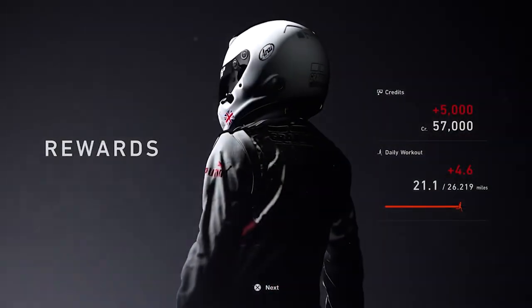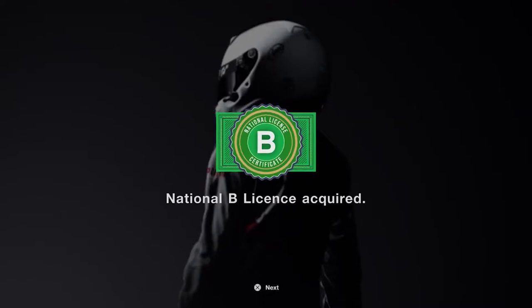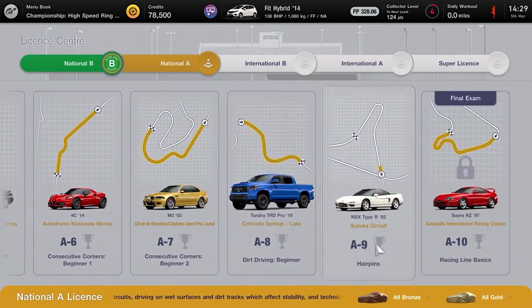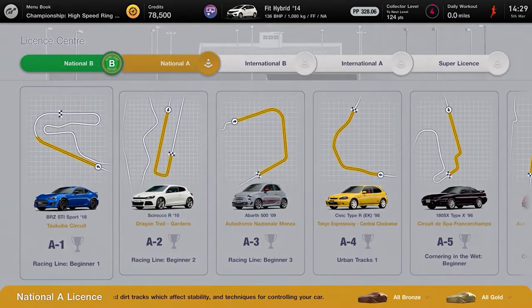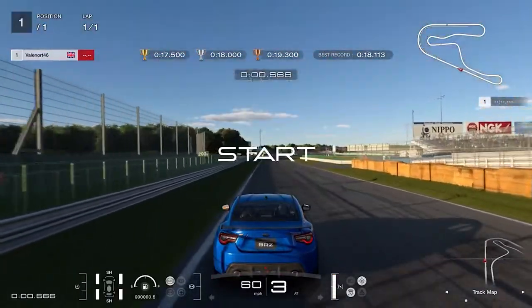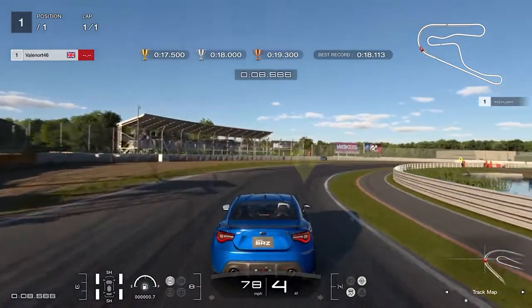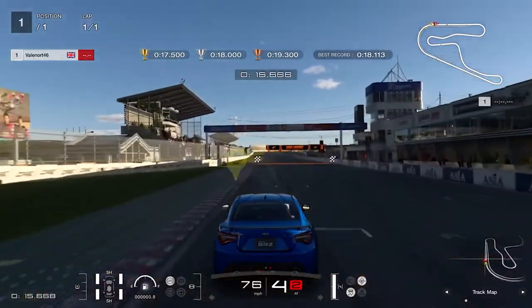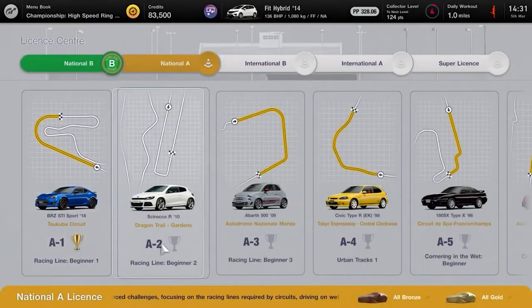Now into the National A license — 10 tests of varying difficulty. License A1, Racing Line Beginner 1: keep to the left, start turning into the right hand corner just after the corner indicator marker, apply a touch of the brakes so the car doesn't run too wide, then let the car flow naturally to the outside while reapplying full throttle over the line. To get gold you need to do this in less than 17.5 seconds.